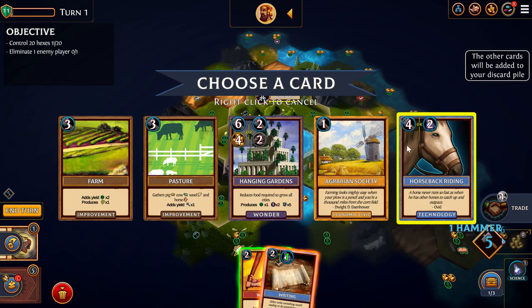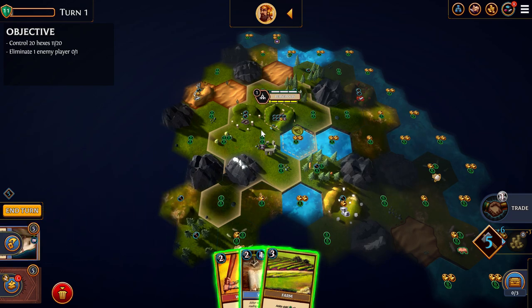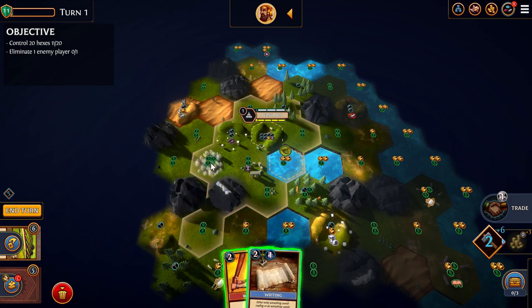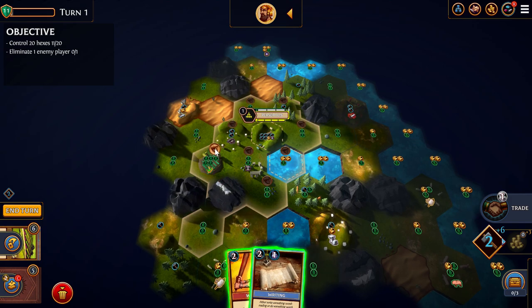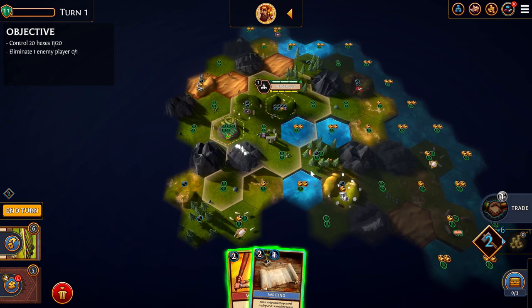Agriculture is great because it gets us to Mobilize through Horseback Riding, but it also lets us get a Farm to boost growth — we're on a hill with no food, which is very bad. Farms are amazing buildings: you pay free hammers to get either three food or two food and two gold per turn. It's just an amazing return on investment.